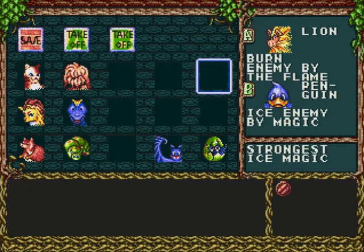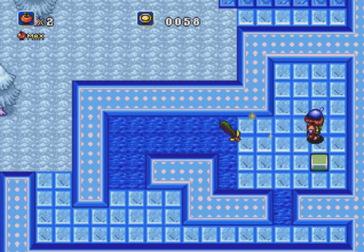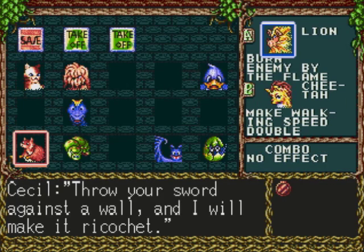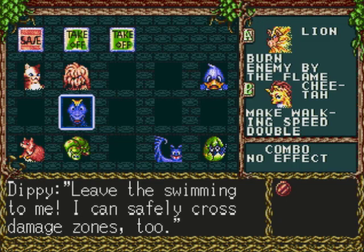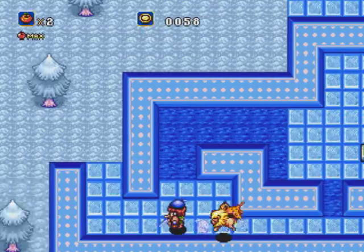So this allows us to use our second combination attack, which is really strong. If you use Inferno and Chili, you get the strongest ice magic. This is a really powerful attack — you just throw your sword and it does a ton of damage to enemies. So keep that in mind. Let's keep Inferno equipped for now, and use Chili or Flash the Cheetah so we can run around.